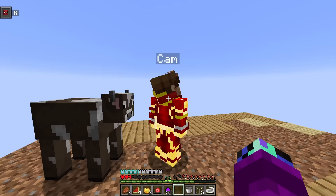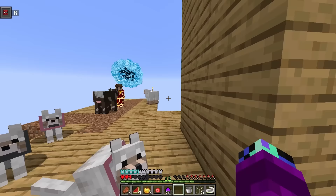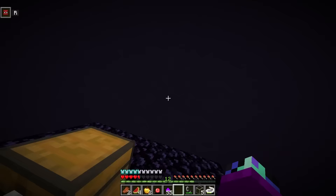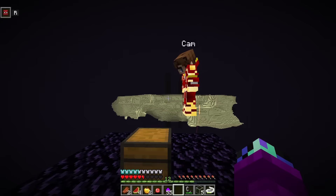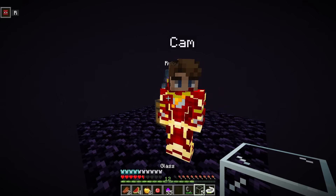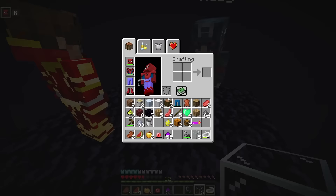You know how I put that portal to the nether? Can I do that for the end as well? Let's try! If Cam can do that, all the ender pearls and eyes of ender we got are completely useless. Wait — is that a portal to the end? I think it is! Are you kidding me, we did all this for nothing? Well, let's just go through the portal — we're in the end! But we're kind of far from the main end island.